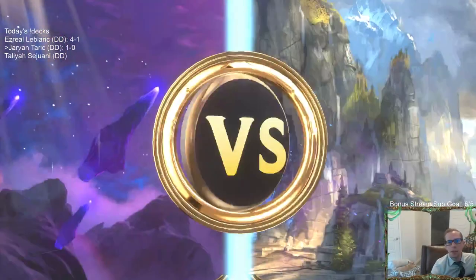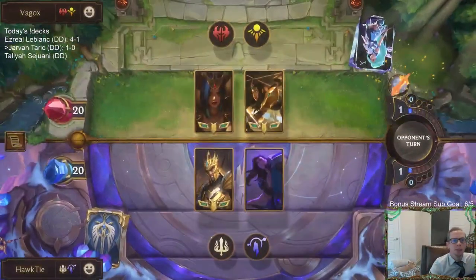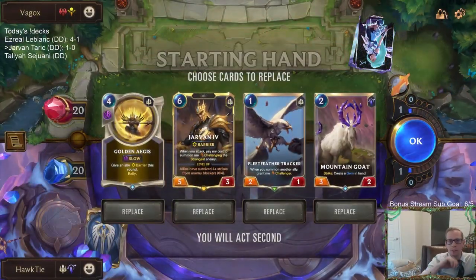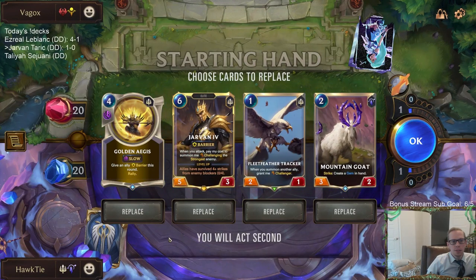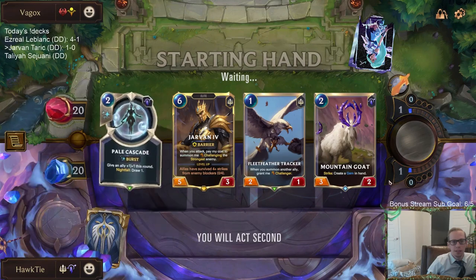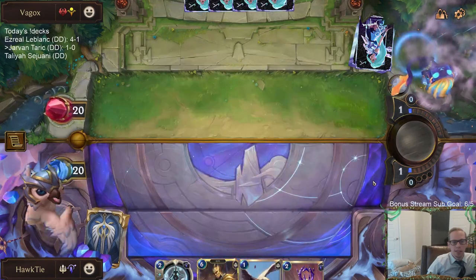Game 2 — Sivir and LeBlanc. Not nearly as cool as our LeBlanc Ezreal deck we just finished playing. Keep both of those. Jarvan — this does seem like a good Jarvan matchup, you know, attacking and challenging something big. I'll mulligan the Golden Ages for now and look for Taric, Pale Cascade, or something like that.